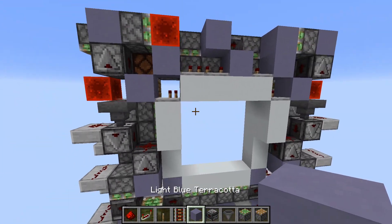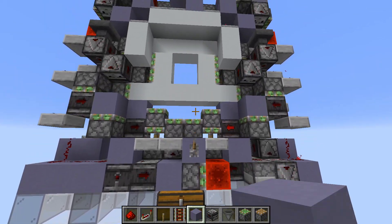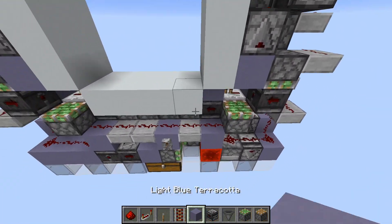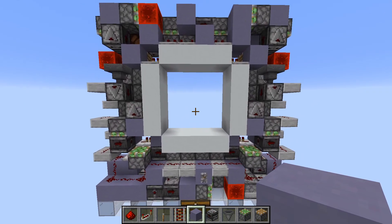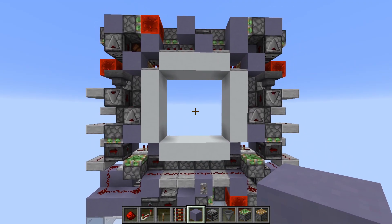And if we didn't make any mistakes, this should actually be it. So let's just test it. It closes. And it opens. Fill in your door frame. Give it one more test, and it should be working. Yeah, looks good. I really liked this door and I wanted to show it to you. I hope you enjoyed the video. Thank you for watching.